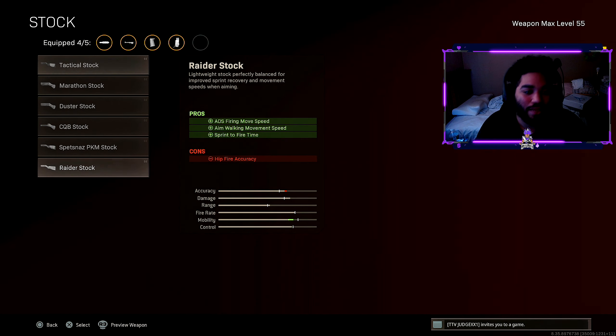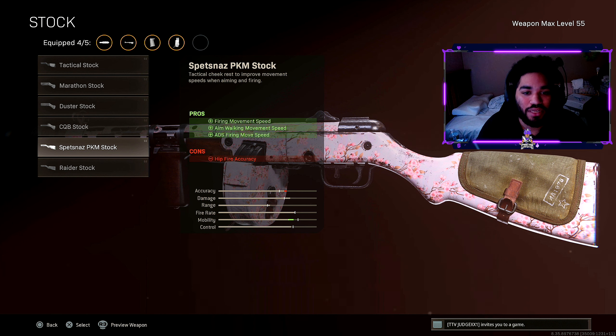And finally, for stock, we have the Spesnaz PKM stock. This helps out with the firing movement speed, the aim-walking movement speed, and the ADS firing movement speed as well.